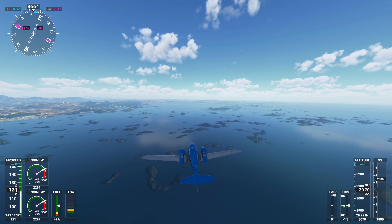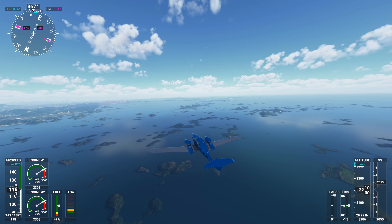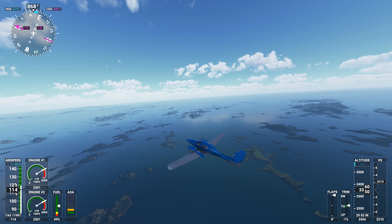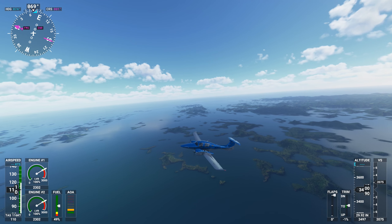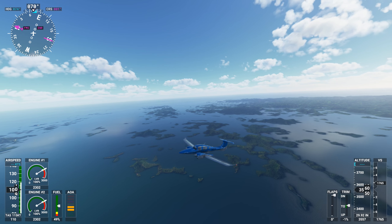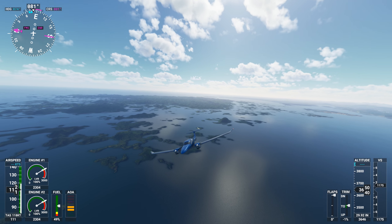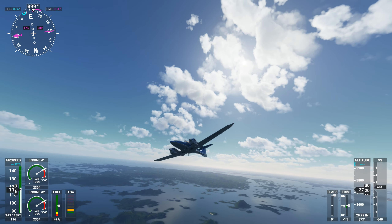Another thing that strikes me is that the higher you get in this flight simulator, the better things look. If you get close to the ground, most of the time it starts to show how the data is generated — low resolution textures where it can't figure it all out — because it is based on Bing Maps.